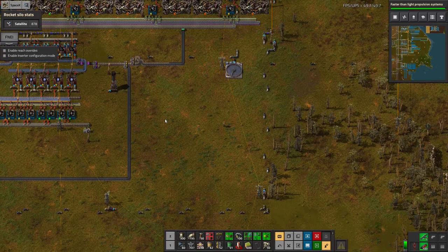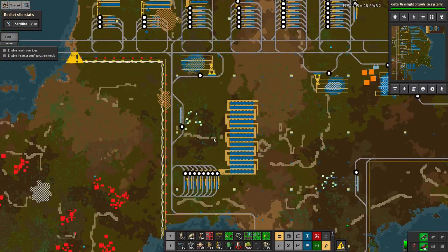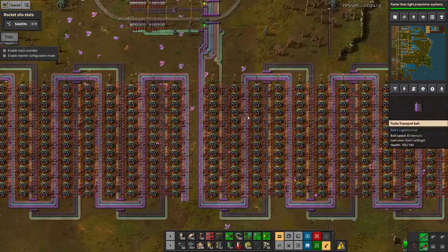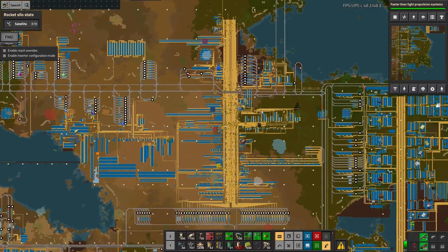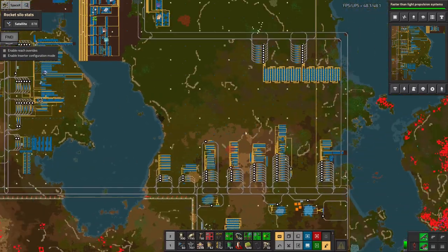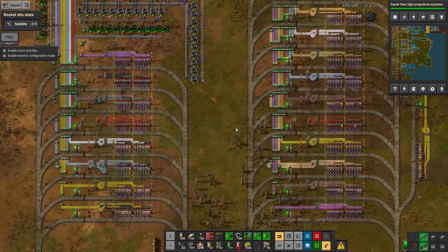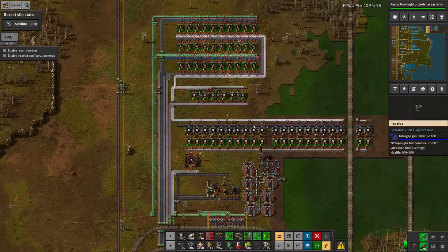It got to the point where I was basically okay with the normal researches - I could more or less keep up. I've got the five research plants down here, two here, and then the two up here that have been running away quite happily for the whole time, running off all of these yellow, red, blue, grey, purple, pink and green science production facilities.